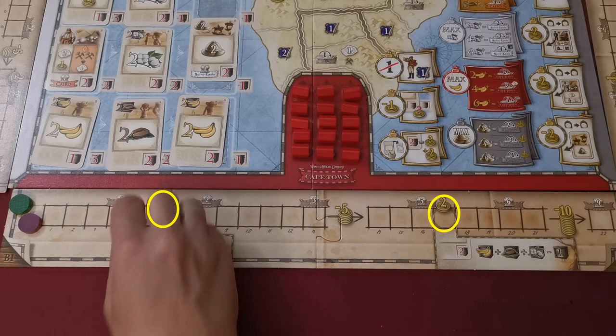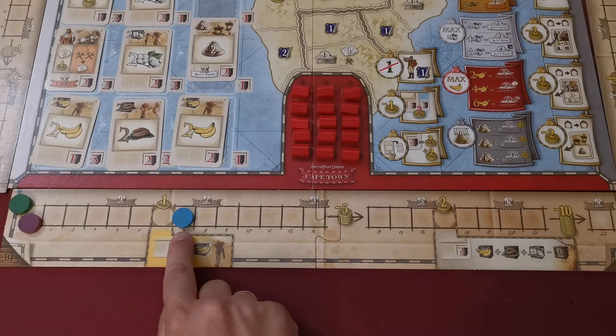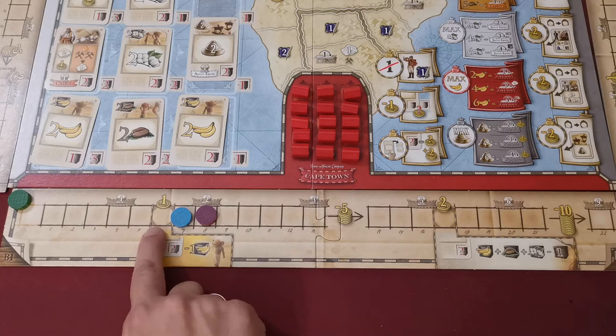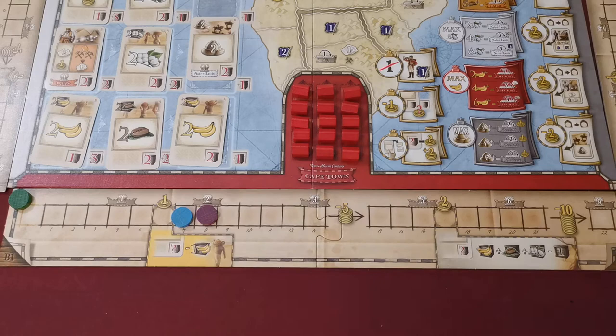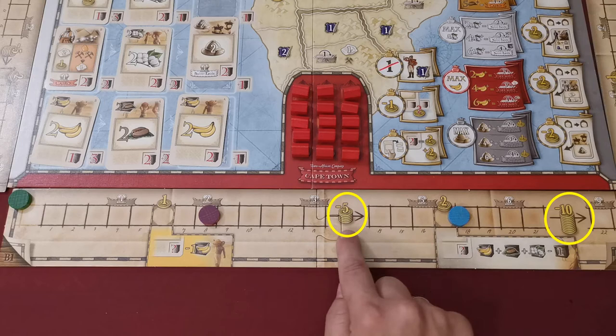There are additional symbols on the tracks. Reaching or passing a coin symbol means the player gains the depicted coins — and each time another player later passes that point, all players who already collected those coins collect them again. Passing that point also unlocks a power for the player, such as a discount of one point when buying a card after spending bananas. Further down the track a more powerful version of the first power may appear; a player who unlocks both may use either one but cannot combine them.